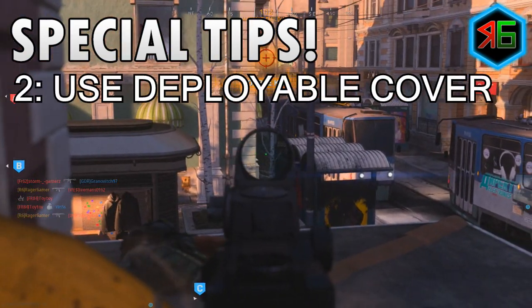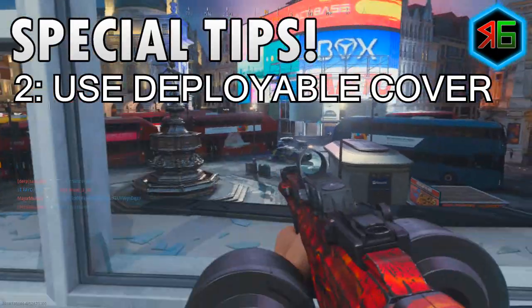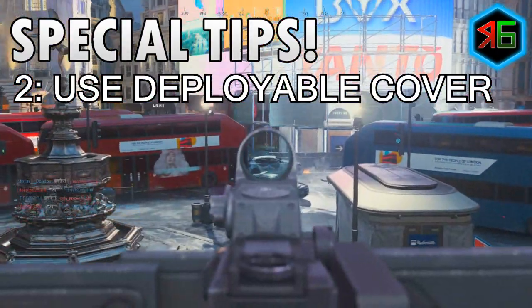The next thing I'd say is to use the deployable shield. This is a field upgrade that regens very quickly and it's brilliant because you can use it as cover — it protects you, especially in hardcore where you've got limited health. At the same time you can also mount this deployable shield. Not many people know about this, and you can mount it from the side or from above. So if there are no good mounting spots nearby, you can make your own — place it down and mount onto it wherever you like.